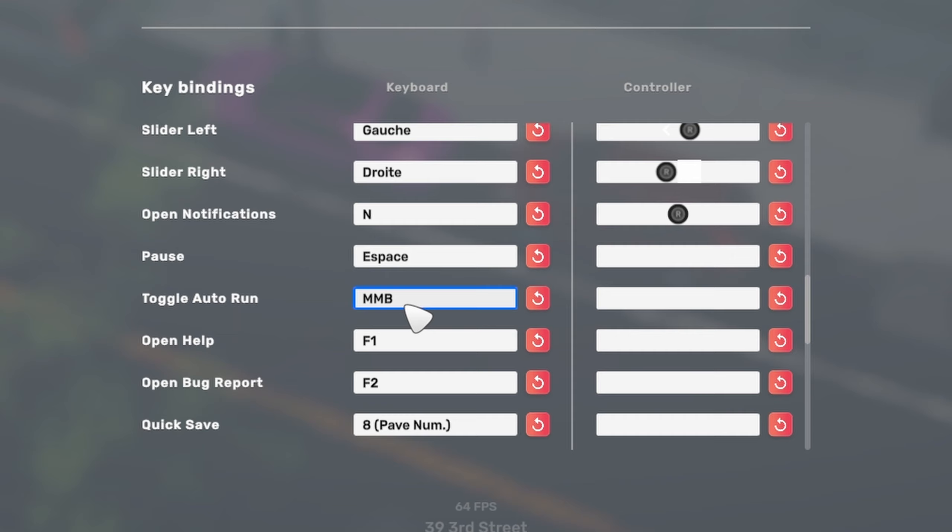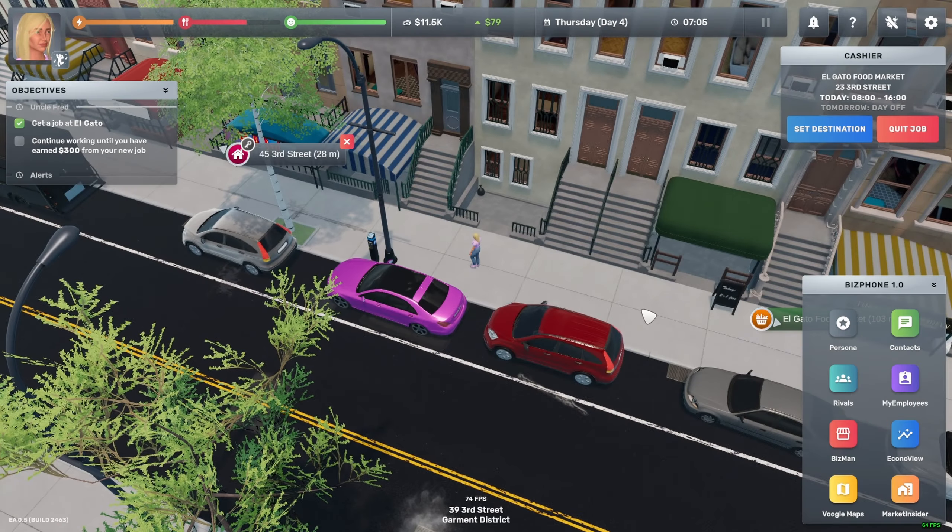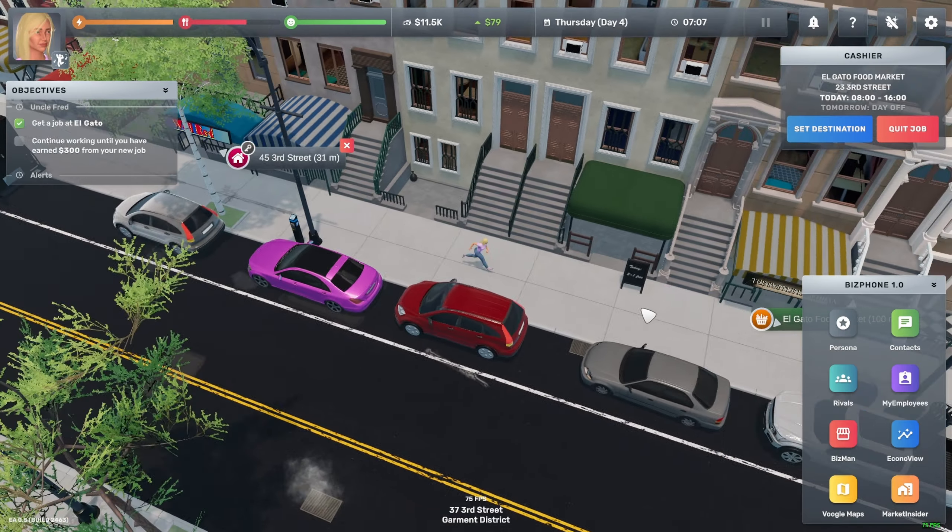So here for me, it's middle mouse button. You can re-keybind it if you want to, but I'm going to leave it at middle mouse button. You don't have to save anything, it's automatic. So when you come out and press middle mouse button — boom, I start running.